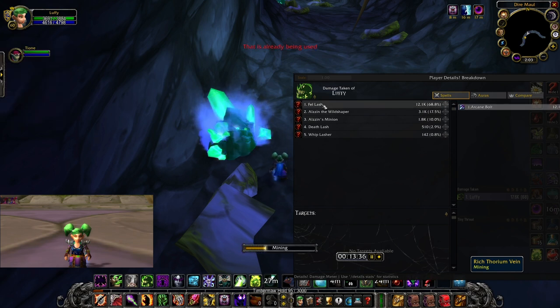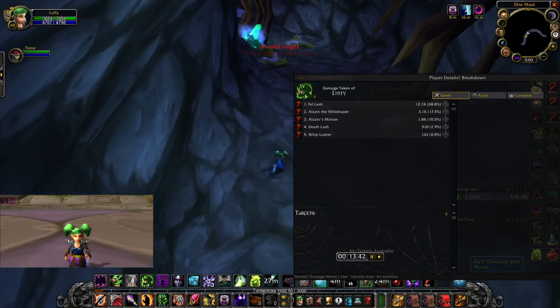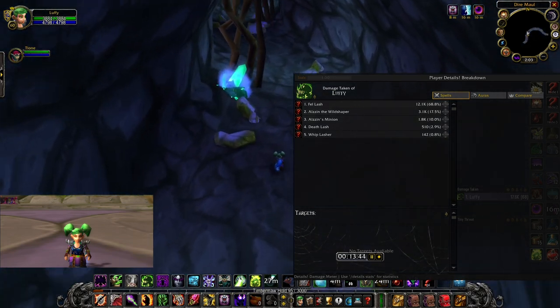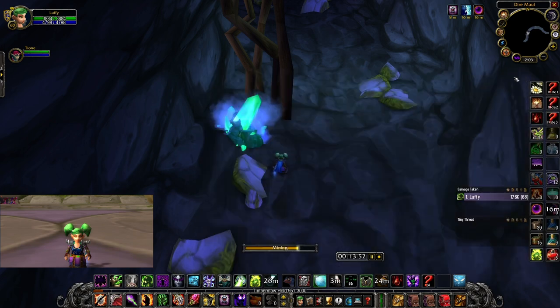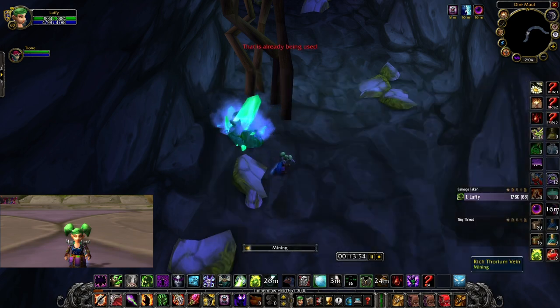Just to show the damage breakdown: the Fell Lashers did 12k, the boss only did 3k, imps 2k — so two casters is a lot more damage, and I also had one banished for at least a quarter of the fight. You really want to be getting out Siphon Lives — it's even more important than when you're just fighting Alzzin himself.